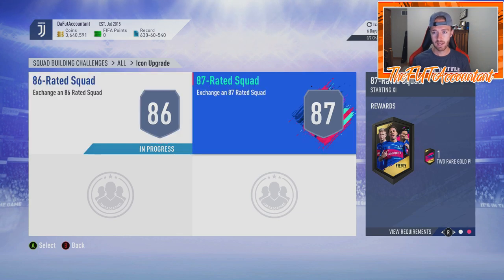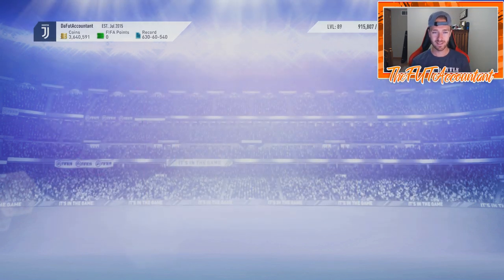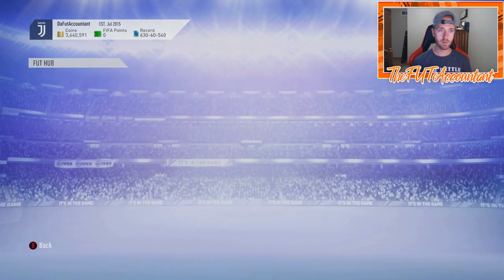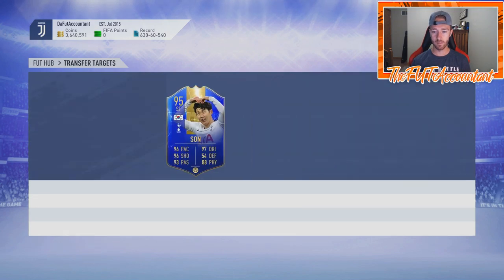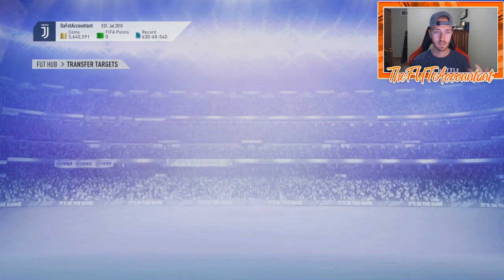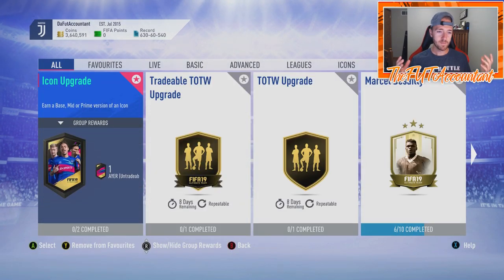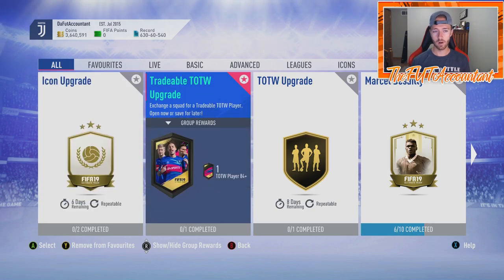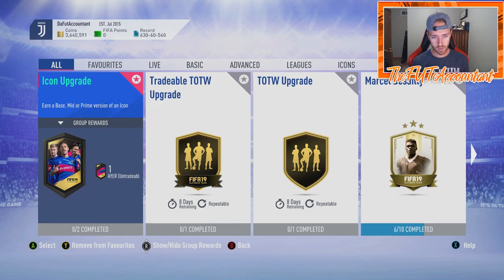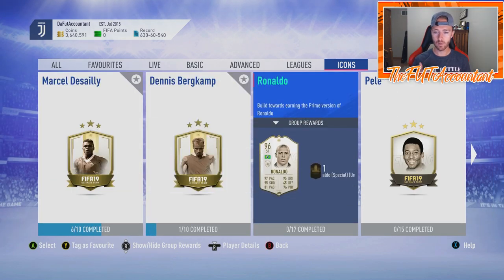There are a lot of lower-rated icons you get from this SBC, and that's one of the first things that makes me think it's not really worth it. It is cool to get an icon upgrade, and the SBC would definitely be worth it if prime icons were included. But right now, I'm thinking: do one if you're somebody who has coins. I have 3.6 million right now — I bought Team of the Season Son today for 490,000 coins. I'm probably going to keep him in my club for the rest of the year since I'm a Spurs fan.